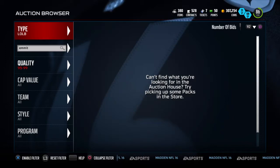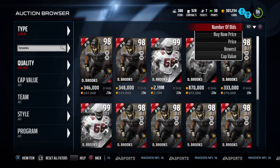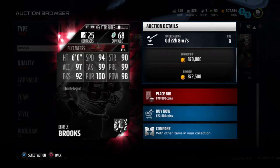Derek Brooks. Alright, 99 UL Derek Brooks. Here's his normal UL. Holy shit — 94 speed, 90 strength, 97 excel, 99 tackle, 99 play recognition, 92 block shed, 100 pursuit, 98 hit power.